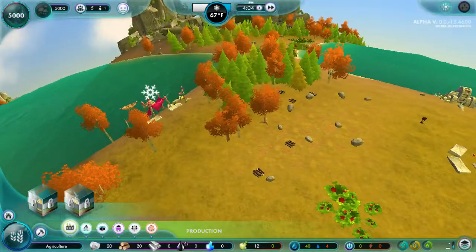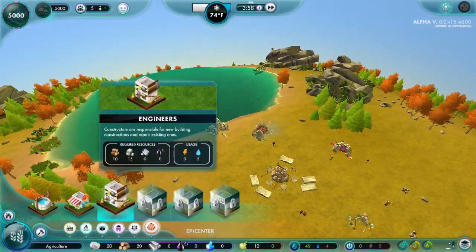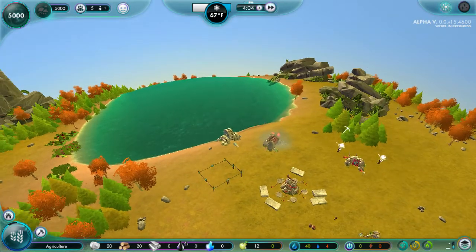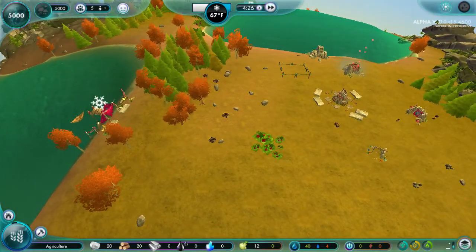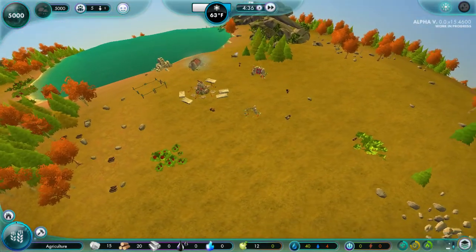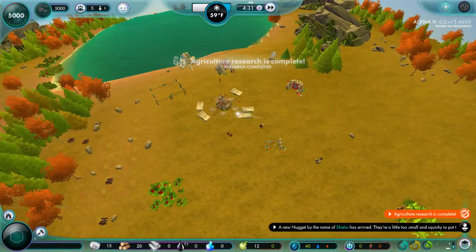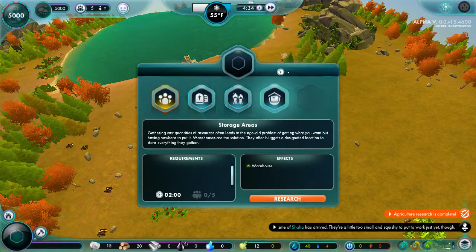So what do I want to build next? I think an engineer's might not be a bad idea - let's go ahead and build an engineer's. And then we'll build an eatery as well. I really wish they would take this rock out because I want to put it right here. And we want a hospital too - I'm thinking over here is not a bad idea. Agricultural research is complete - fantastic.